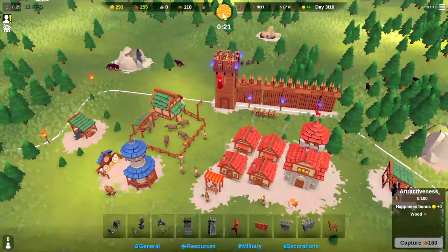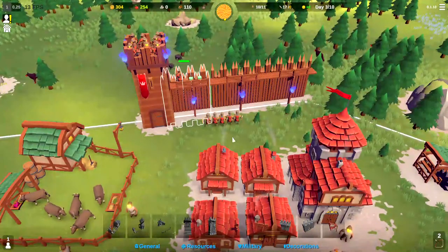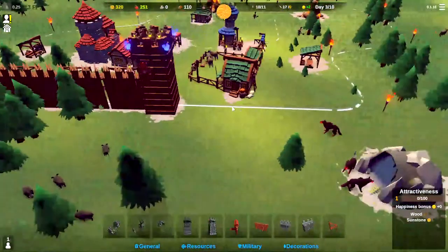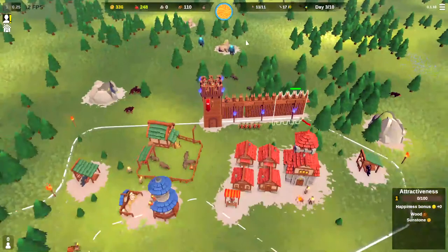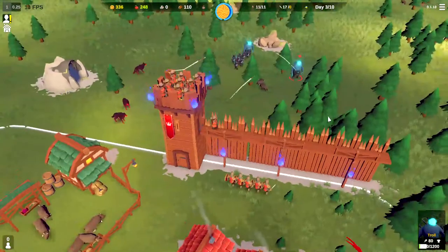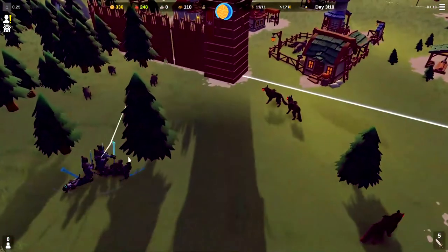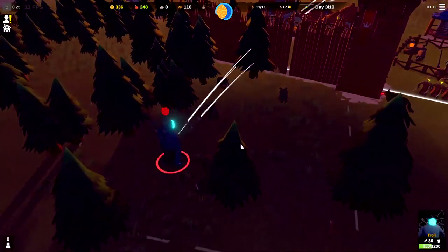The next attack is coming very soon — 21 seconds left. Let's move the two trained archers up to the tower for maximum defense. Let's get a good look outside the wall — I'm thinking we'll put our gate somewhere in here and keep walling the castle off. It is nighttime. Here come the enemies: a couple of trolls and some moon knights. Arrows are raining down from our archers — we knock that troll out before he can even reach the wall. Let's swing our swordsmen over here. The tower really extends the range of our archers, and we survive another attack.